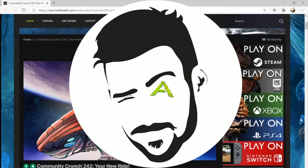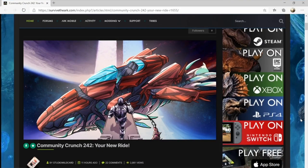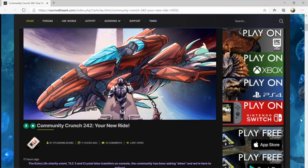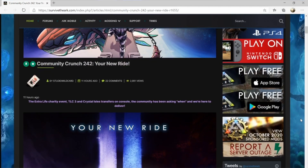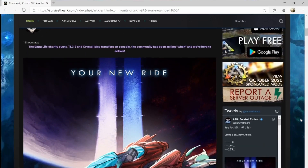It's Russ Clark, and we finally know what the Genesis 2 logo is going to look like, as well as a few hints and nods to what we're going to be seeing in the next official map.